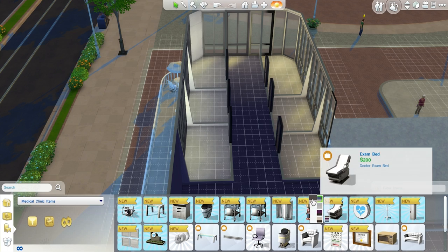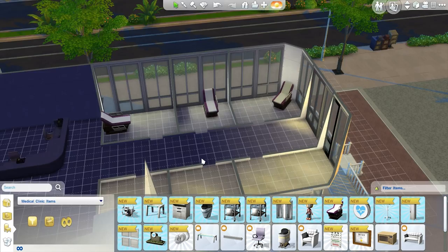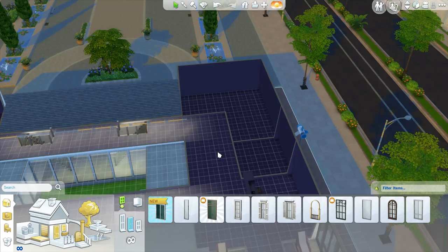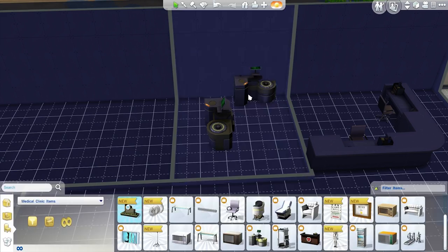Right now I'm just putting in the basic layout for the patient's rooms on the second floor. This is going to be the standard adult wing of the hospital, and then on the third floor we're going to make that the children's ward. So they're going to be two distinct type floors — they're going to look extremely different from each other.